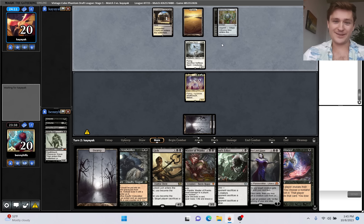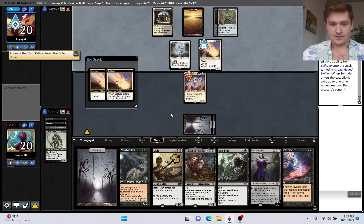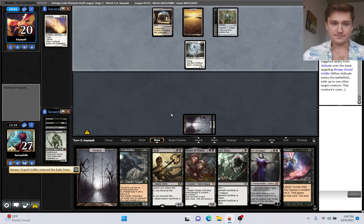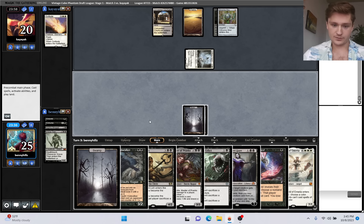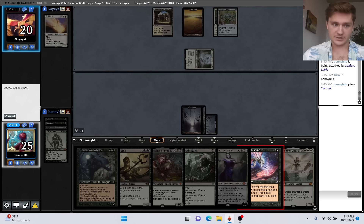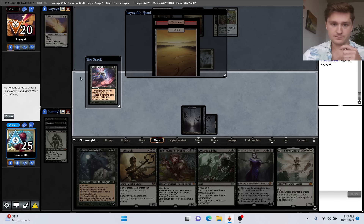They need Solitude - they used Oust already. Feeling pretty good about this position - we'll go to 27. That's like an 8-for-1 or something. They hit us for two - what's their follow-up? Don't play a creature. I think I'm actually going to Thoughtseize first here, just clear the path of a scary Planeswalker. This should be not too hard to win.